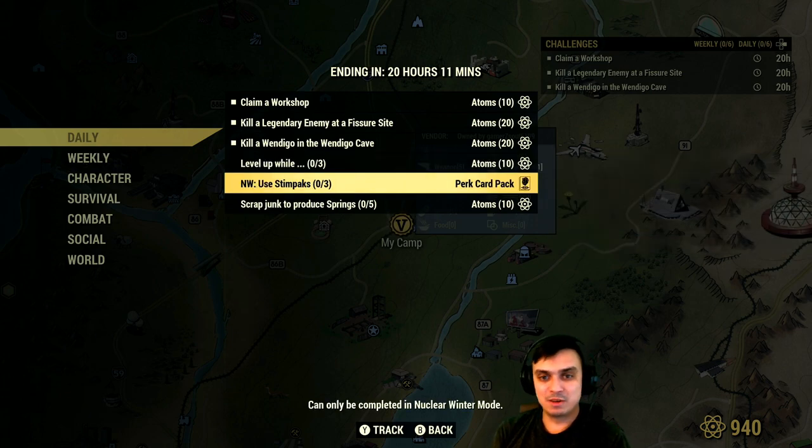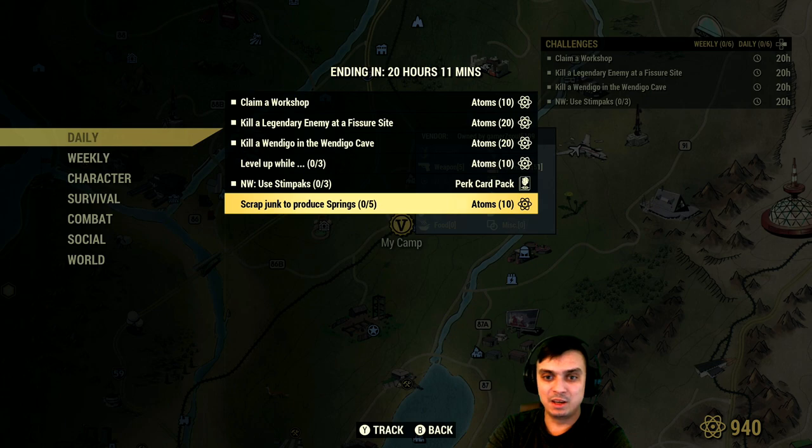I'm going to do the Nuclear Winter as well for 100%. Use three Stimpaks and get yourself perk cards. I'm actually in need of some additional perk cards — I'm missing out on one, which is Bloody Mess, and then my build should be pretty much complete.